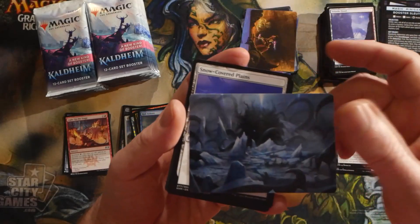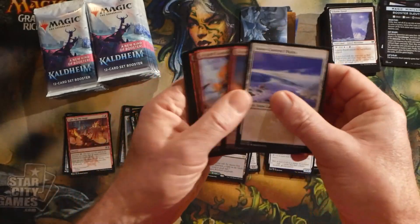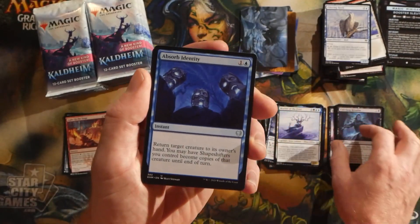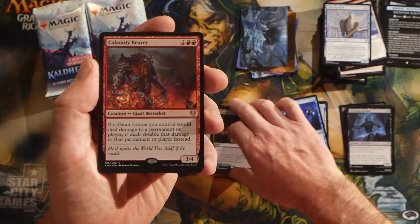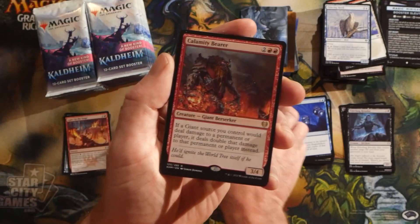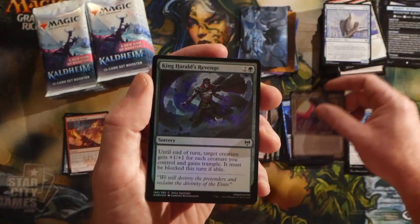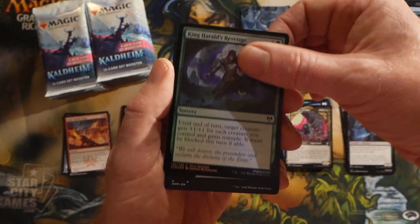Art card for this pack — a pretty sweet looking kraken. Bind the Monster, another Moritte of the Frost — a lot of repetition in these packs, unfortunately, since they're themed and there are only certain cards that can end up in each slot. We have a rare Calamity Bearer, a Tundra Fumarole — nice, we got a double rare pack. Another Fearja, Judge of Valor, and King Harald's Revenge is the foil.